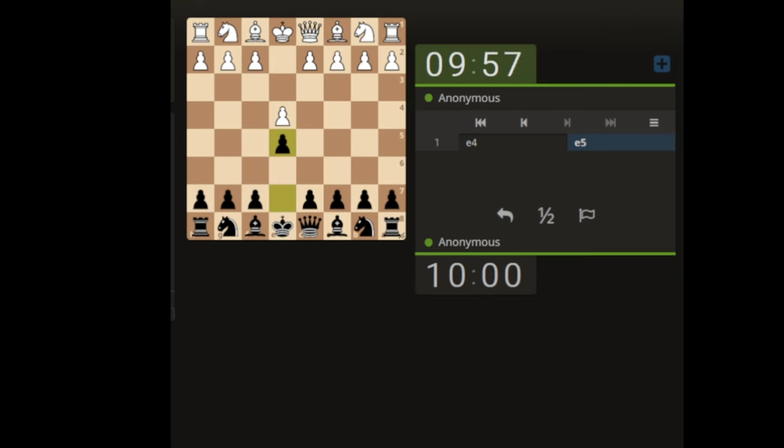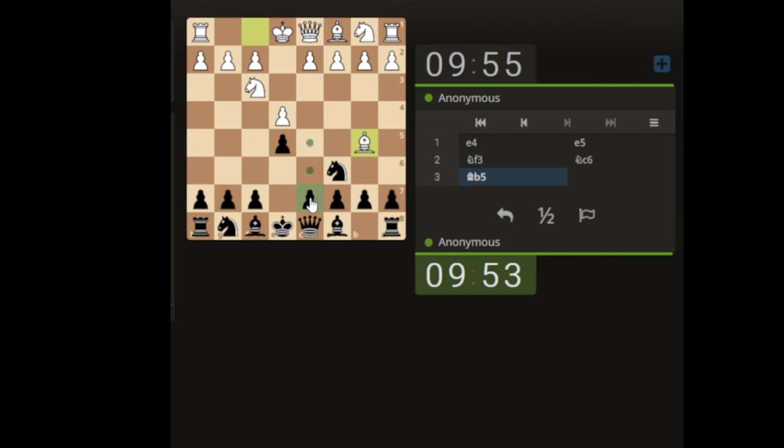10 minute game, let's see what we've got here. Let's bring the knight out supporting the pawn — we don't mind doubling the pawns. They're not going for that so let's just develop the bishop, supporting the knight. Let's take; they're going to be pushing onto the knight anyway.